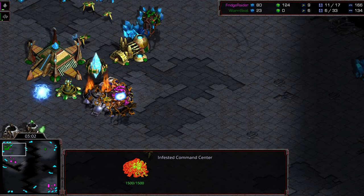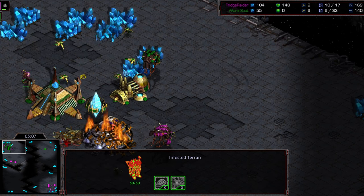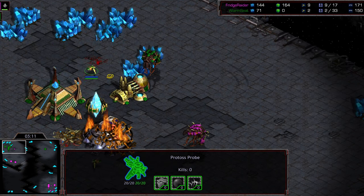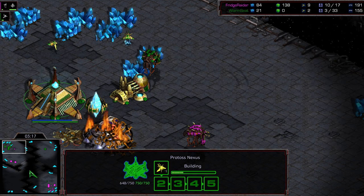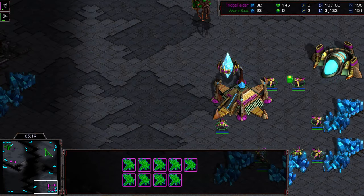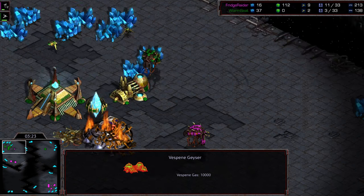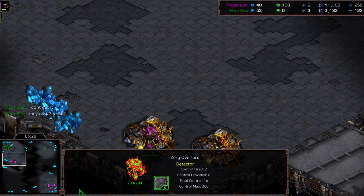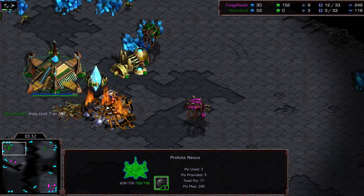Refrigerator continuing to push the onslaught. That Overlord might get taken out, which might be a saving grace — but it's getting wiped out, opening an unhindered road, leaving just two probes on Warm Seat's side of the map. I believe that is going to be GG. Two probes versus nine — does not look like there's even an Infested Terran being built. There's no gas. Warm Seat calling it. Still has a lot to learn. Welcome to the league, buddy.